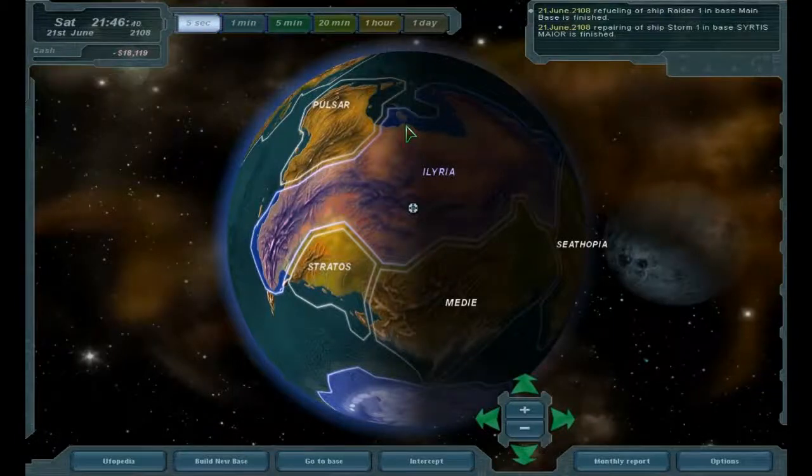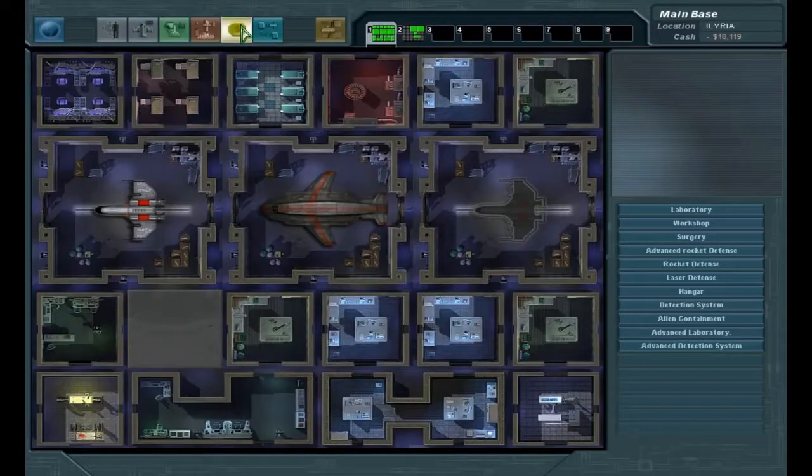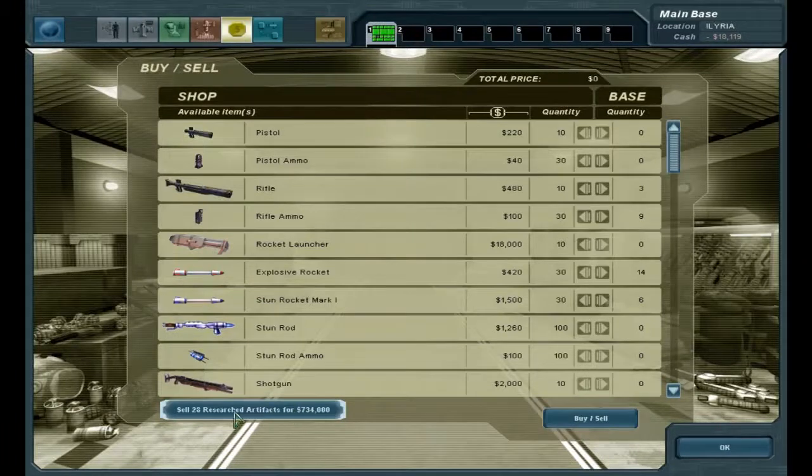Hello folks and welcome back to Let's Play UFO Extraterrestrials. This is QuickMind. I kind of left off the last episode commenting on my cash, but we can fix that real quick. First off, we can sell these artifacts for some good money.